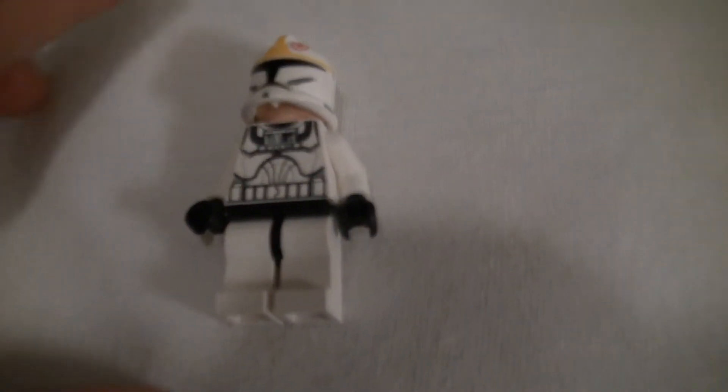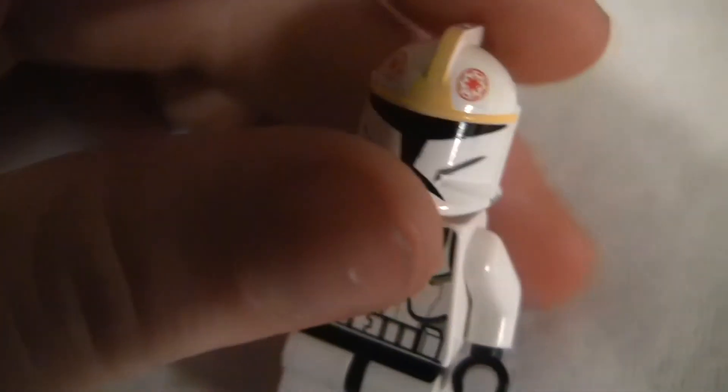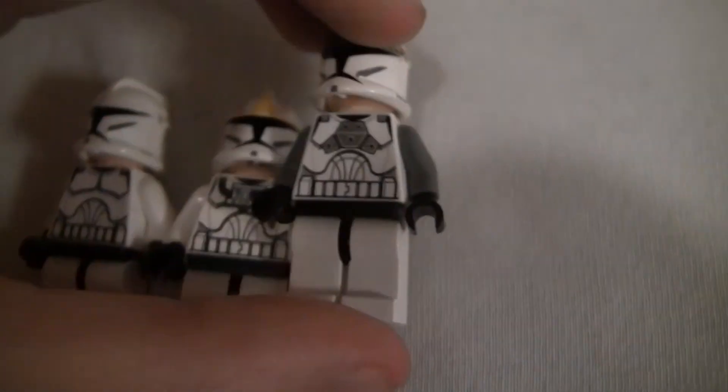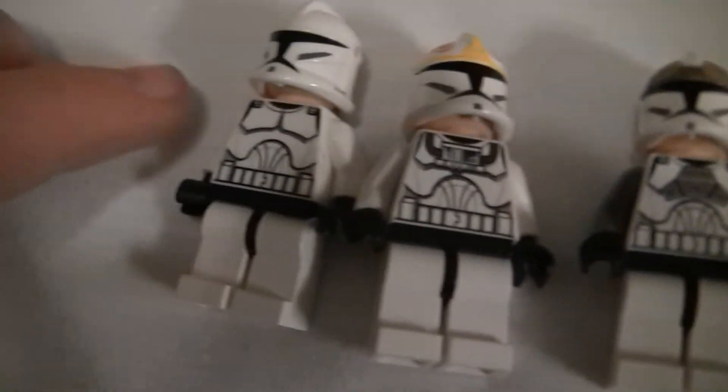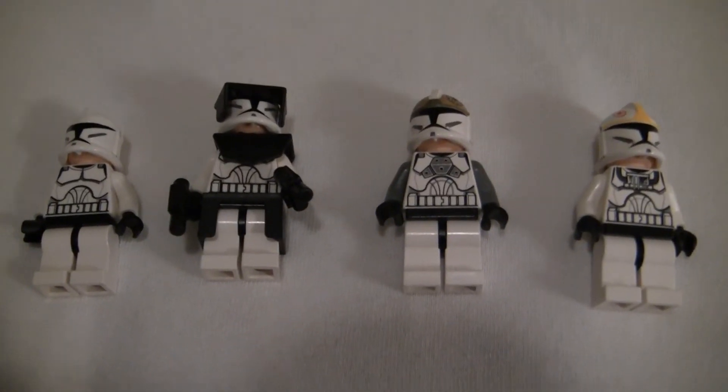And then you also have the Clone Pilot. This guy's also really cool. He has a small Republic symbol and yellow here on his helmet. He's pretty much the same as the Gunner, but he has his own little special thing. His arms are the same color as the normal clone. Those are the four Clone Wars main clones — they're pretty nice, I like them.